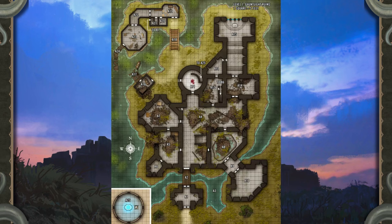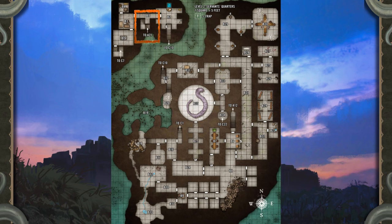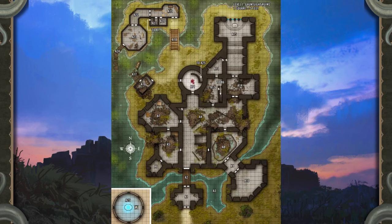Area A21 — Stairwell: Moss and fungus coat these tightly spiralling stairs that lead down to Area B1. From the state of the growth, it's obvious that no one has gone this way for a long time. Area A22 — Hall of Portraits: A series of four paintings hang on the northwestern wall of this hallway, although layers of mold and decay have severely damaged them. The paintings have sustained irrevocable damage over time due to moisture dripping down from leaks in the roof.